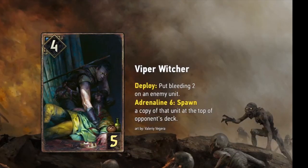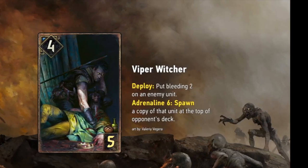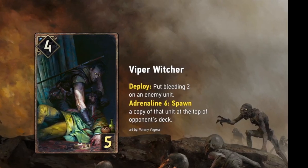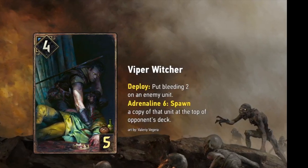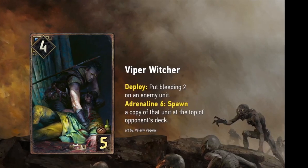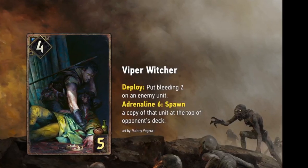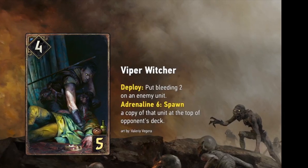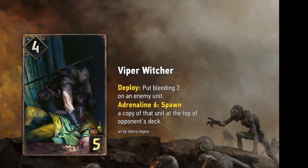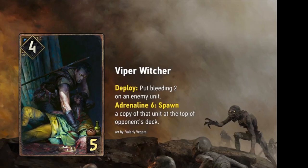Next card up is the Viper Witcher. The Viper Witcher is getting changed from its current version — the other one's going to be called Kingslayer, that's currently in the game. This one is deploy, it's four strength, five provisions, put bleeding on an enemy unit, Adrenaline 6. So there has to be six cards in your hand — you play this on seven to get the full value. And then it just keeps putting Witchers on top of your opponent's deck, so you kind of put a bunch of garbage in their deck. Causing your opponent to draw a bunch of garbage might be pretty good. I think this is more of a literal bleed card, but we'll have to wait and see on this one as well.